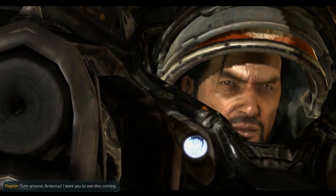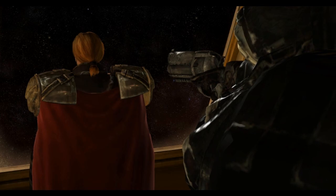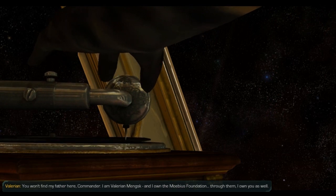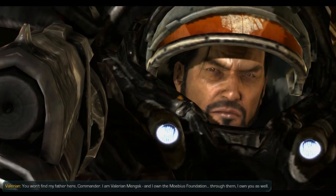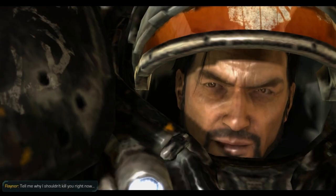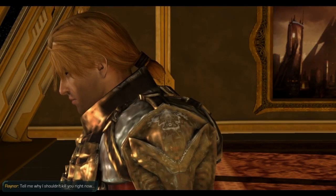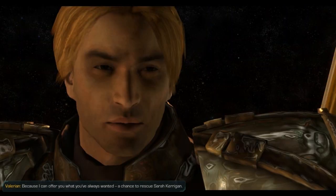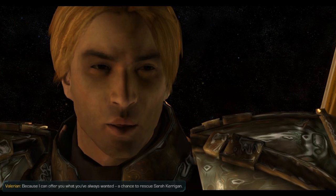Turn around, Arcturus. I want you to see this coming. You won't find my father here, Commander. I am Valerian Mengsk, and I own the Morbius Foundation. Through them, I own you as well. Tell me why I should kill you right now. Because I can offer you what you've always wanted - a chance to rescue Sarah Kerrigan.